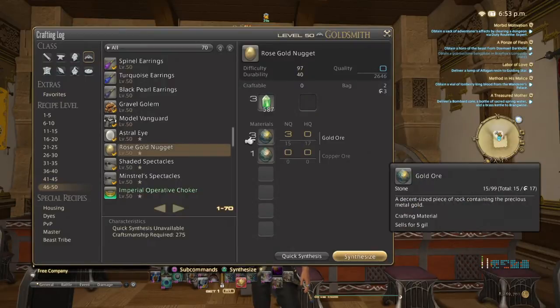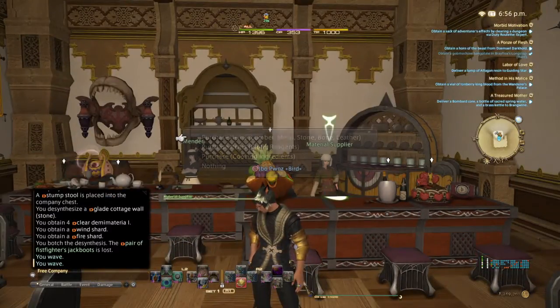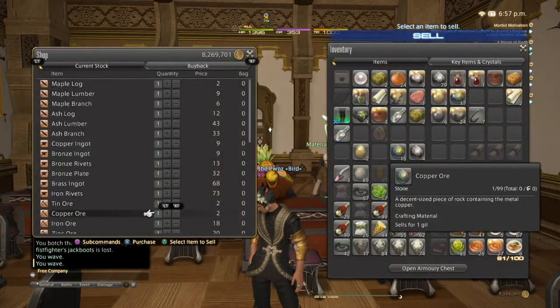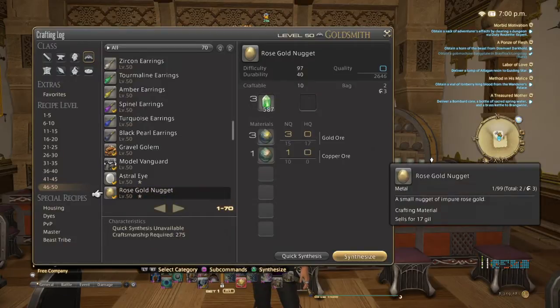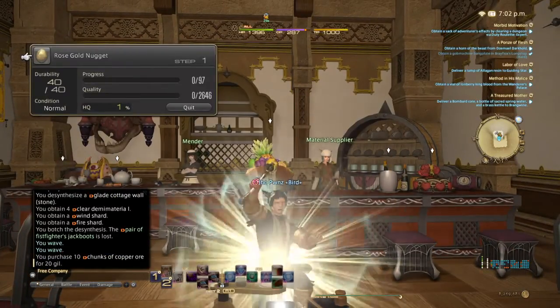We're going to make a Rose Gold Nugget only using NQs. I have some HQs, but I'm only going to use the NQs. That's why I'm here next to my merch. I'm going to go ahead and get some copper ores here, and we're going to drop about 10 of those in my inventory because I'm going to be using them anyway. Let's go ahead and use the macro.